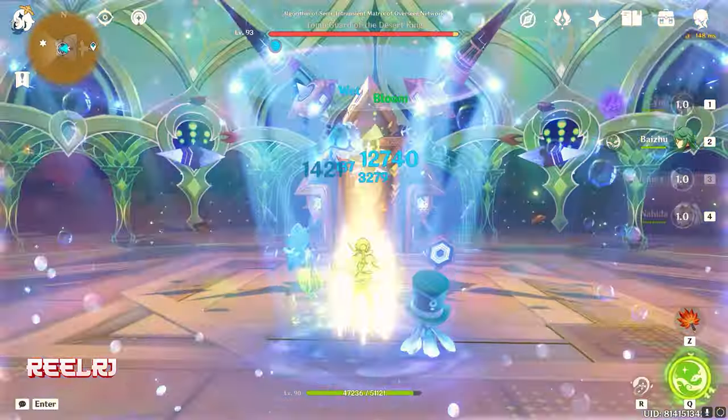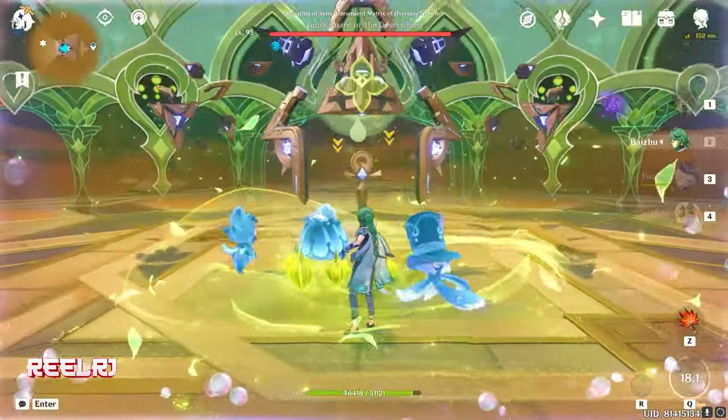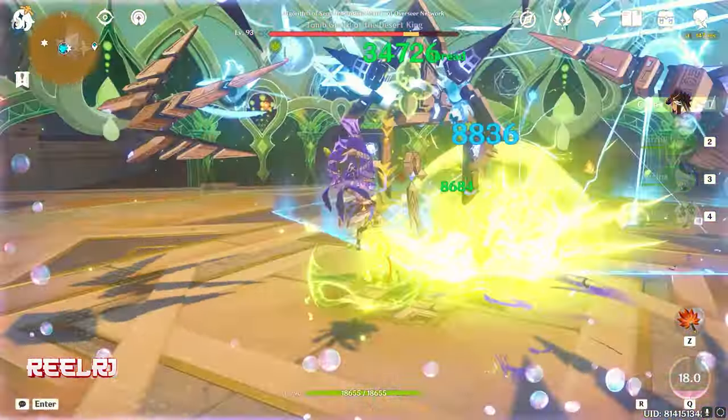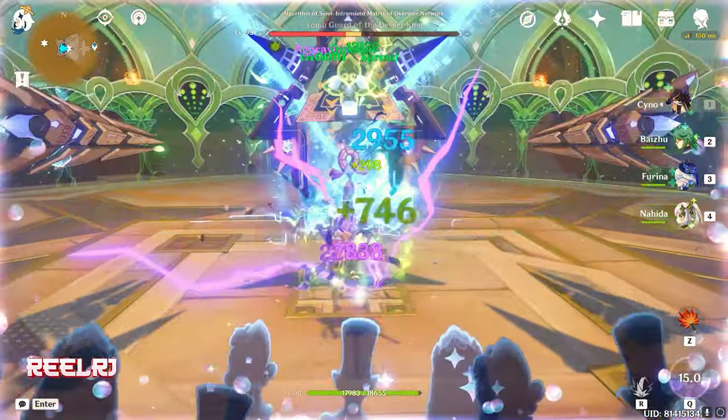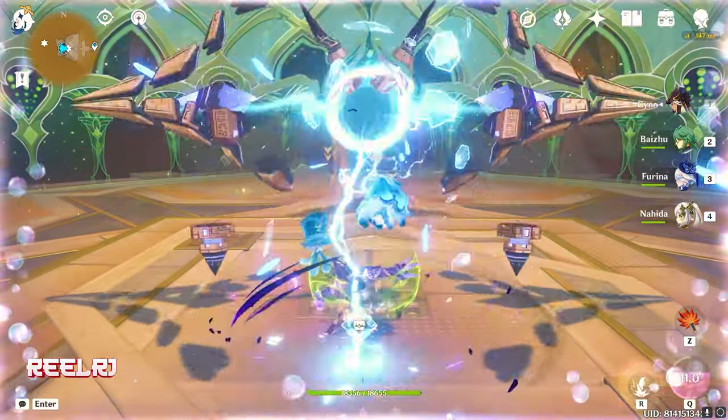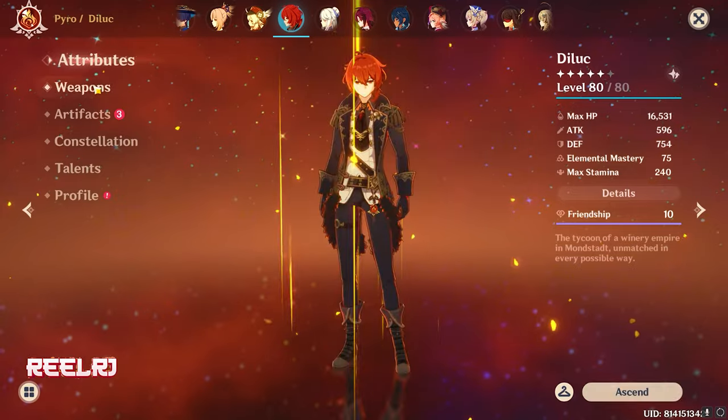The Unforged is going to be very very good on Navia. If you have this weapon, you can give it to Navia without doubt — you don't have to go for the signature weapon or any other weapon. This weapon is super strong on Navia.